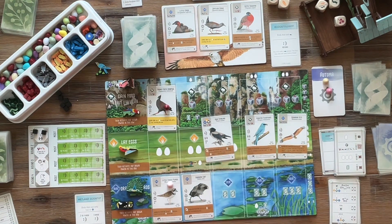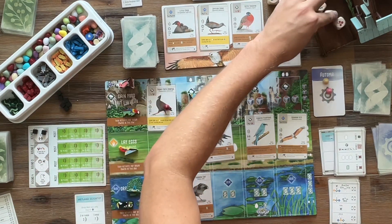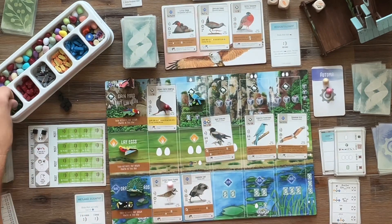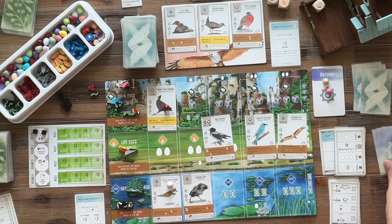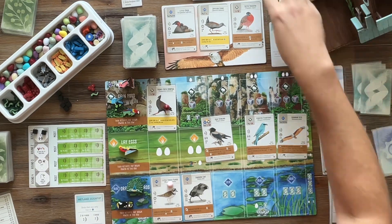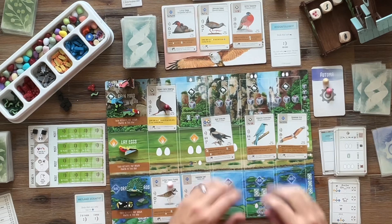The Automa is laying eggs again — pretty heavy scoring for round one. We only have one turn left in round one and we don't have the food to play any birds, so I'm thinking we grab food right here. We go ahead and discard a card for two food.